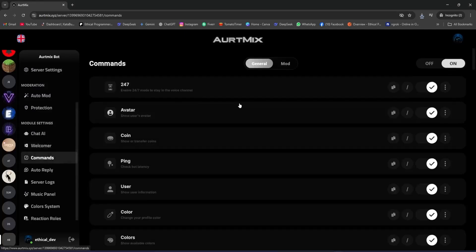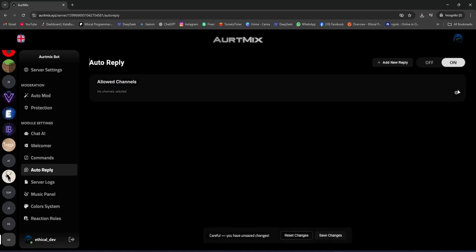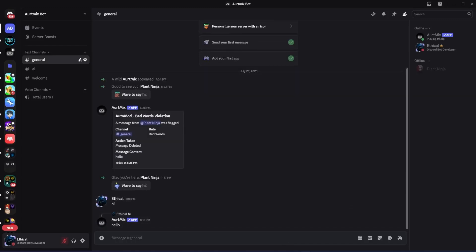Now we have the commands section. You can see all Ortmix commands — general and mod commands. You can copy prefix or slash commands, enable or disable them for your server, add aliases, restrict them to certain roles, and limit them to specific channels. Then we have auto reply: for example, when someone says 'hi', the bot replies with 'hello'. Enable it, select the channel, add a new reply with the trigger and response, and save. Testing it in Discord — when I say 'hi', the bot replies with 'hello'.